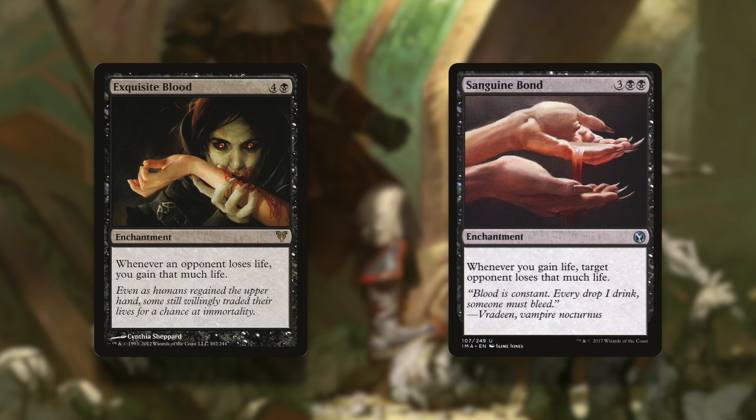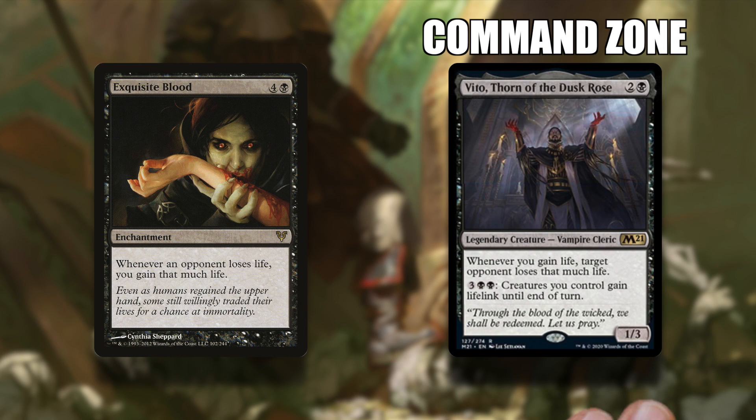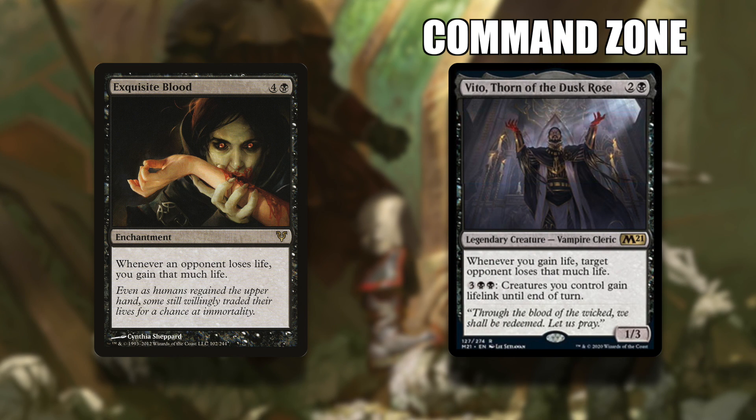I just feel like this doesn't foster creative deck building. We don't need every cool effect or combo piece to be slapped into the command zone at a reduced price. I just don't think it's healthy for EDH. But I can't control what Wizards does,